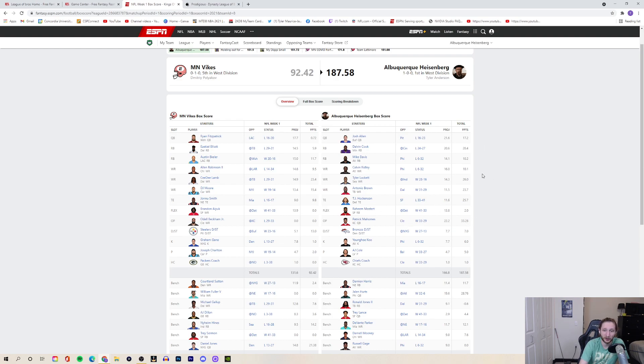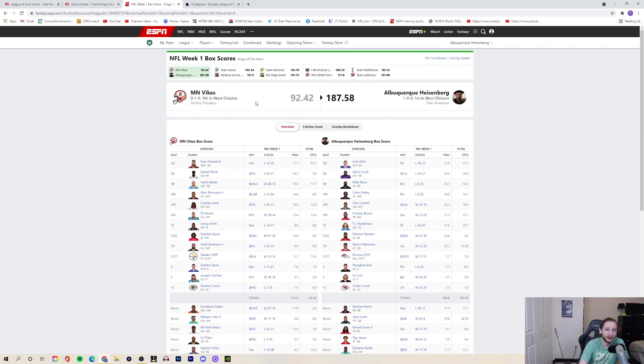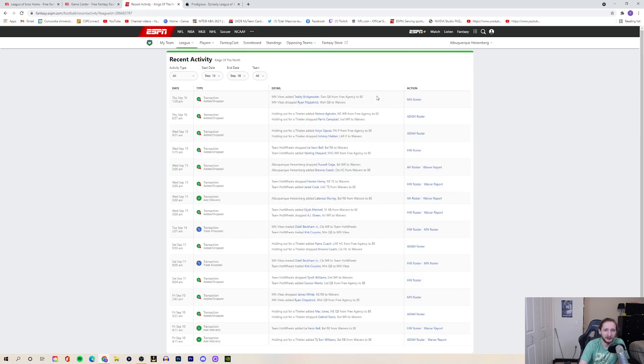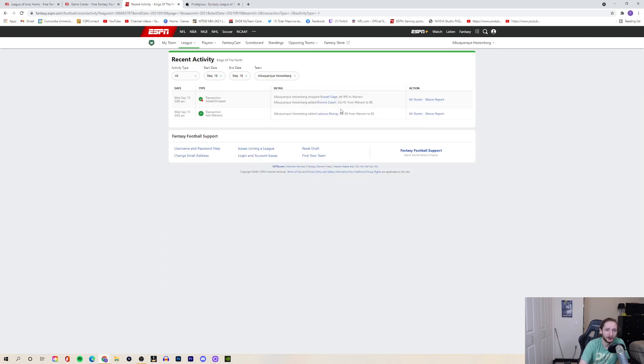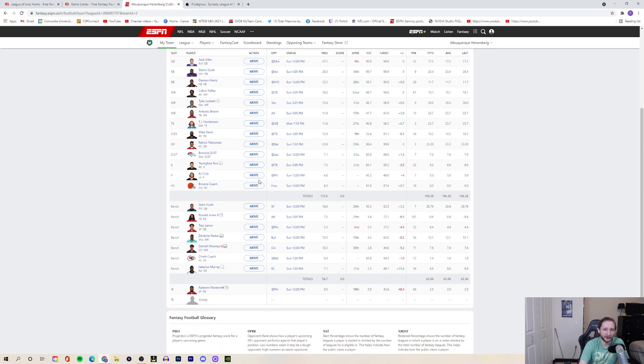Mahomes did great, Josh Allen did okay, Dalvin Cook had a great game, Tyler Lockett went off, so did AB, and Hockenson had a great game — a lot of bright spots. For transactions, I added Latavius Murray, dropped Russell Gage, and picked up the Browns head coach, because this league has head coaches and punters. I like the Browns against Houston — I think they'll destroy them.